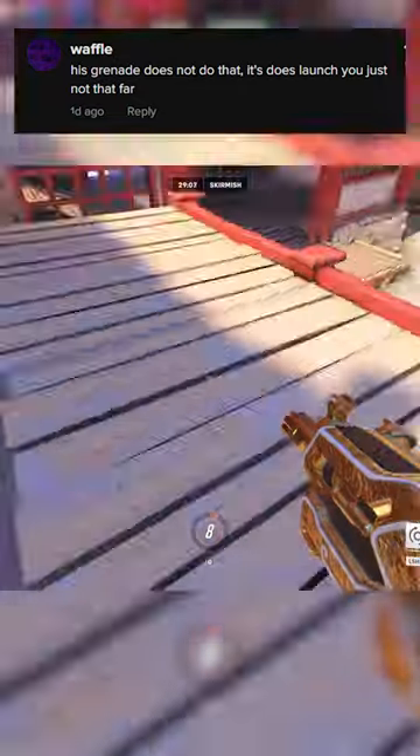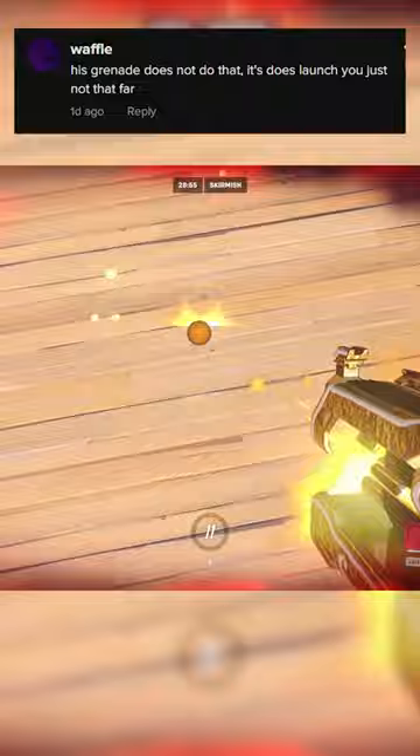In order to perform the Bastion Super Jump, all you gotta do is throw the nade at your feet and jump as it explodes. You'll go into the sky and it is quite consistent, so have fun.